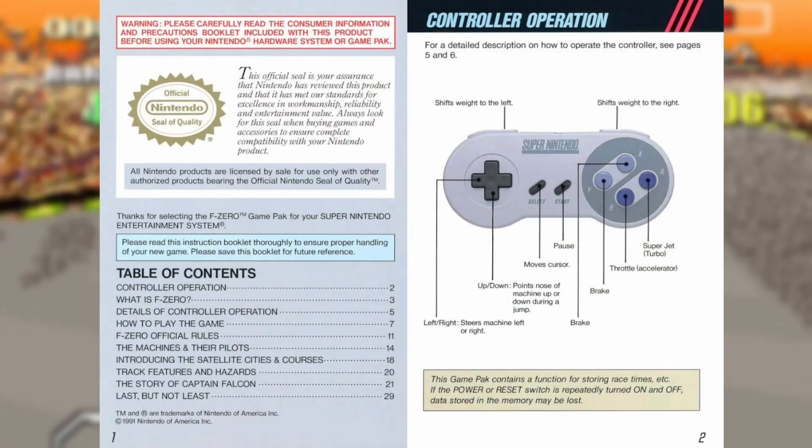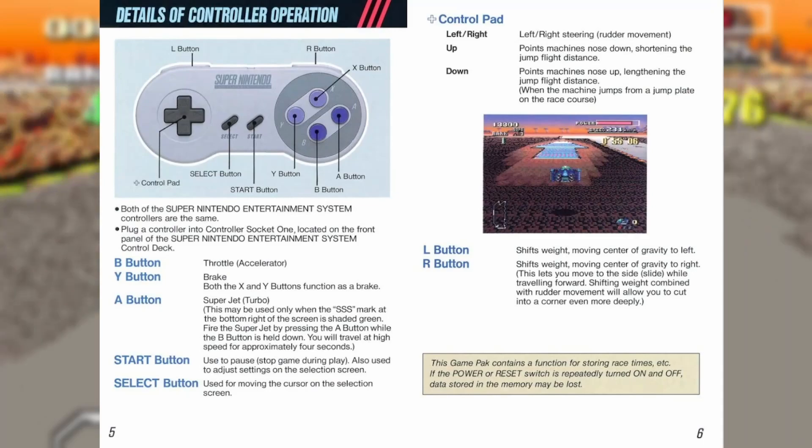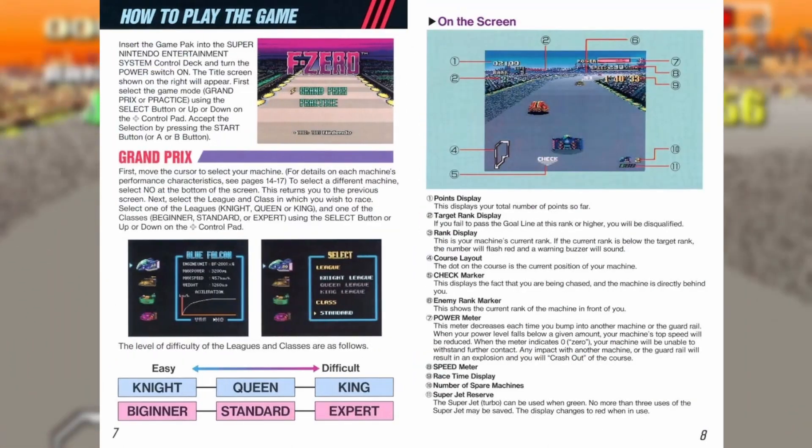Look at this beauty. For the record, you can't access this thing via the Nintendo Switch Online, which is currently the most convenient way to play F-Zero.